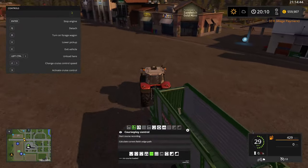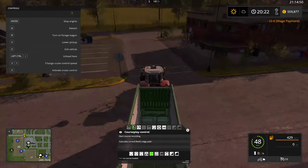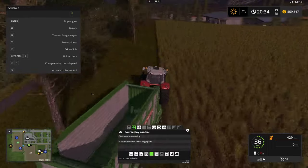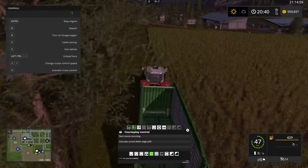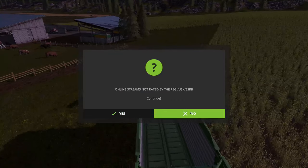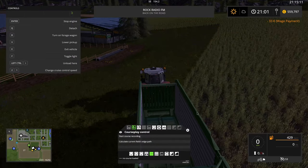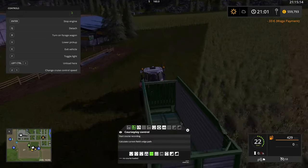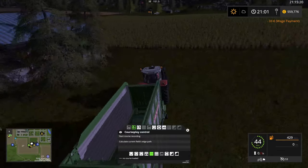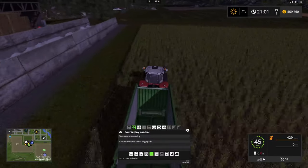I will show you here with some grass, but I think it works with everything you have. You can put sugar beets and everything in. If you drive on the Sosnovka map, you can put sugar beets and potatoes in the sheds with this program. I have a field here with grass so we'll use this. One important thing: you don't need the trailer now.